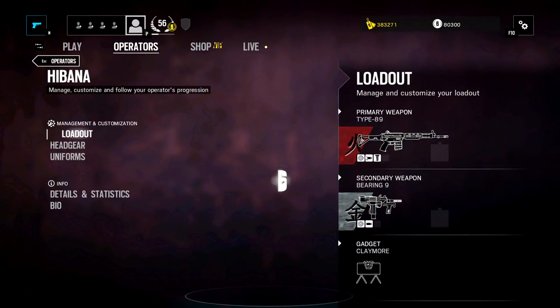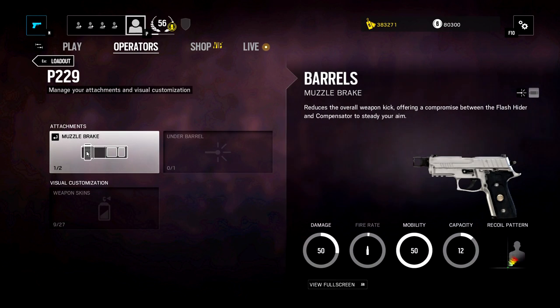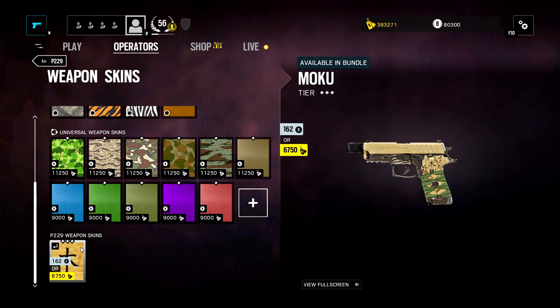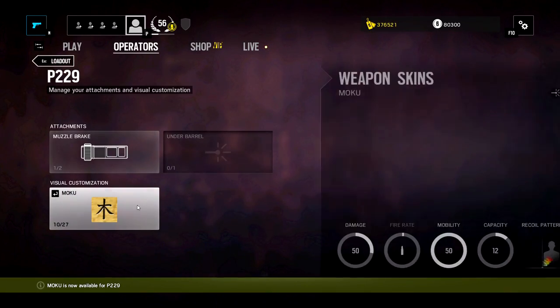Habana has a bunch of different weapon skins. I like the shotgun one, the pirate one — I think that's a cool looking skin. We haven't put one on the pistol, let's do that right now. Of course we got Tentacles, and then we have the Moku. That's cool. It actually has the grip just like the samurai sword again. That's a pretty cool skin.